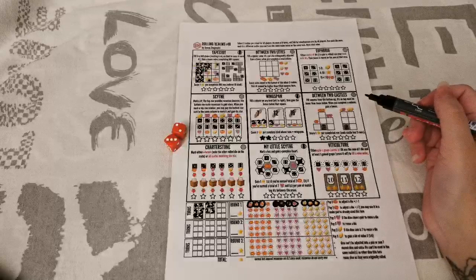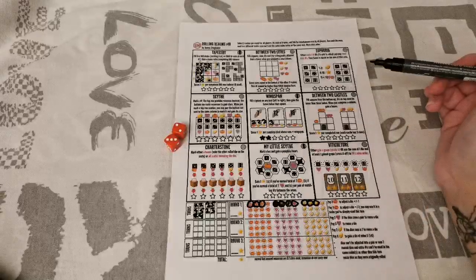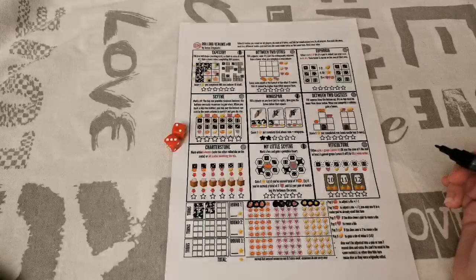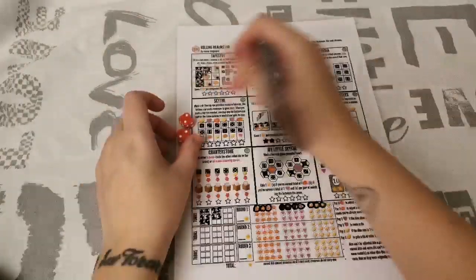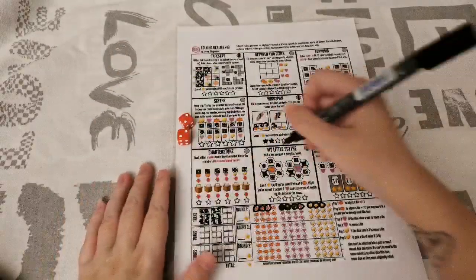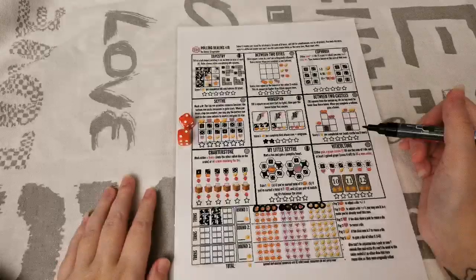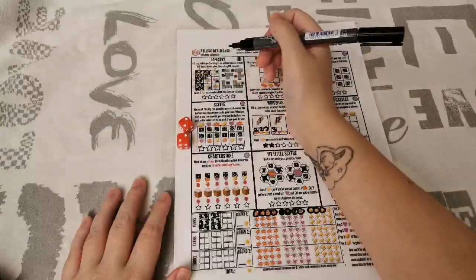We're about halfway through the first round. I can tell you right now it's pretty much impossible to get the full star count everywhere. If you have any resources unused at the end of the round they become 0.1 points — they do not carry over. Rolling again — two 2s! That's a pair, so I could use 2 hearts to reuse a 2 and put one in every realm. I'm definitely putting a 2 here for a pumpkin, and that gets me another pair for points.